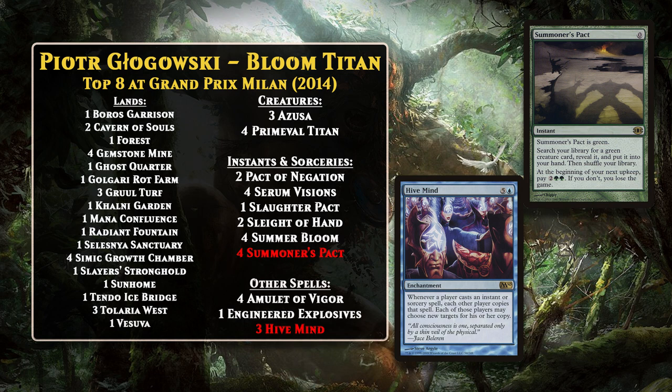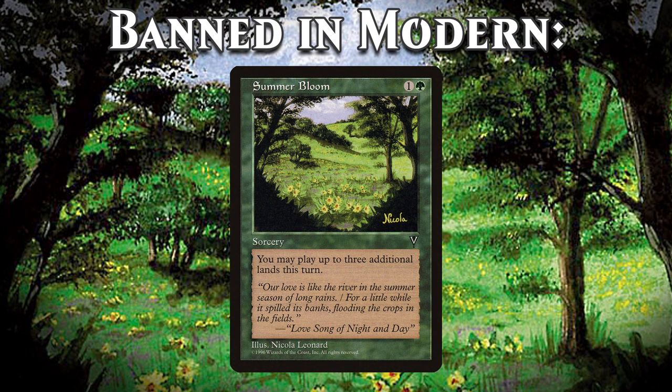Bloom Titan decks continued to find a ton of success throughout the remainder of 2014 and all of 2015. The decks were too successful and too good at winning the game with absurdly powerful plays in the very early game. In January of 2016, Summer Bloom got banned out of Modern as a result of this deck's power. So by 2016, both Cloud Post and Summer Bloom had been banned to weaken Titan decks. However, while Titan decks were certainly weakened, it didn't put an end to Primeval Titan decks in Modern — they continued to be successful even after Summer Bloom got banned, though they started to look a bit different.